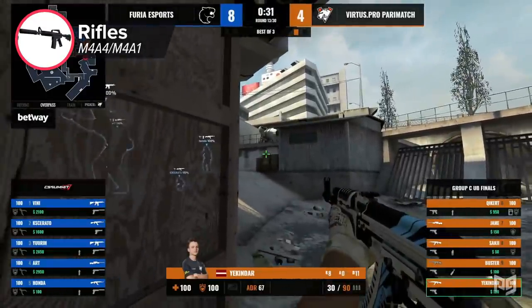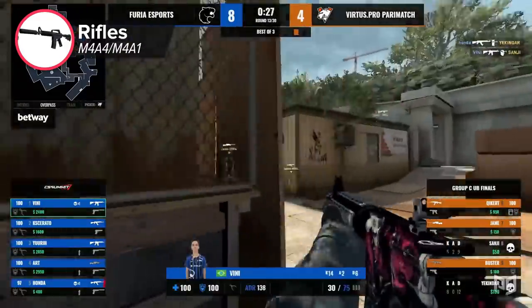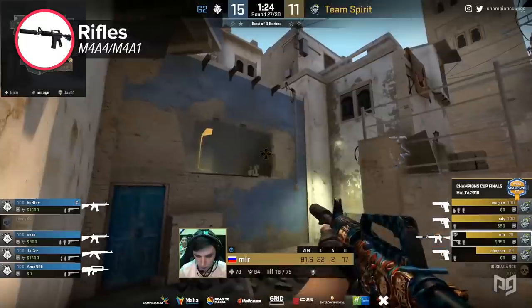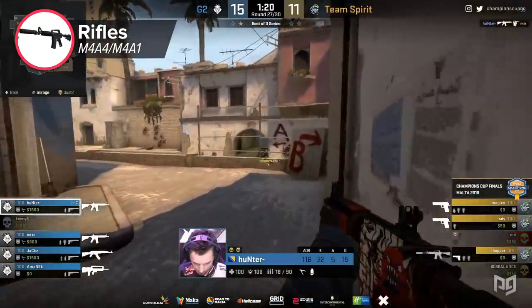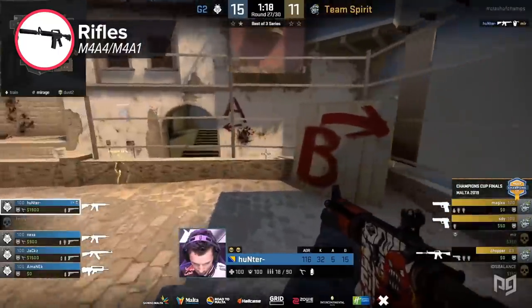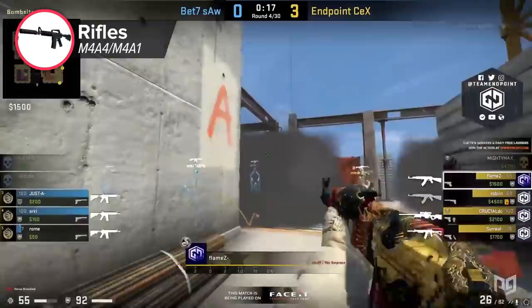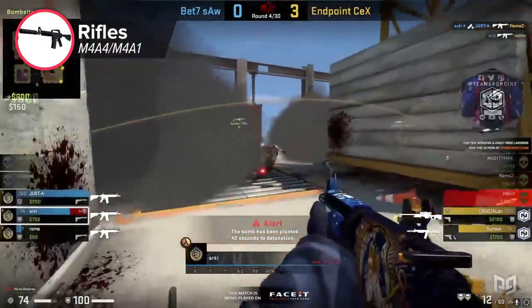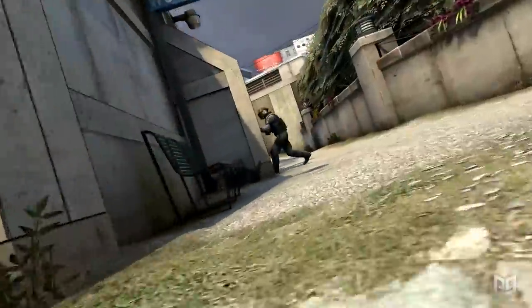For the M4s, one common mistake — and a difficult one to mention since I used to be guilty of this — is using the M4s exactly like the AK. Since you're not using a gun that can one-tap opponents in the head, you want to use it more spray-heavy. Aim at the upper body or neck area to get a body shot, slow your opponent down first, then follow it up with the headshot. That's how the M4 should be used.